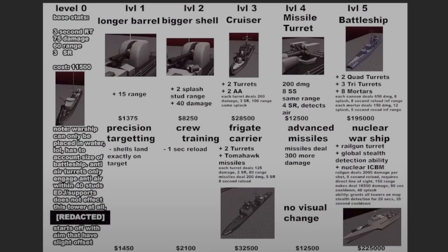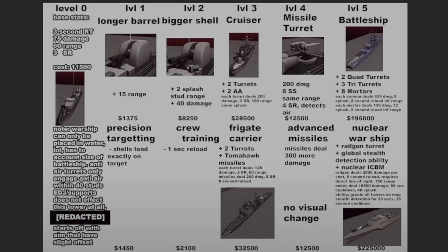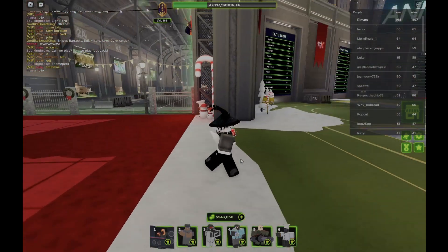The final bottom path upgrade is 'Nuclear Warship,' featuring a railgun turret, global stealth detection ability, and a nuclear ICBM. The railgun deals 2,000 damage per shot, has a 5-second reload, requires direct line of sight, and has 150 range. Nukes deal 16,500 damage with a 90-second cooldown and 40 splash. There is also a new ability granting all towers stealth detection for 20 seconds with a 35-second cooldown.